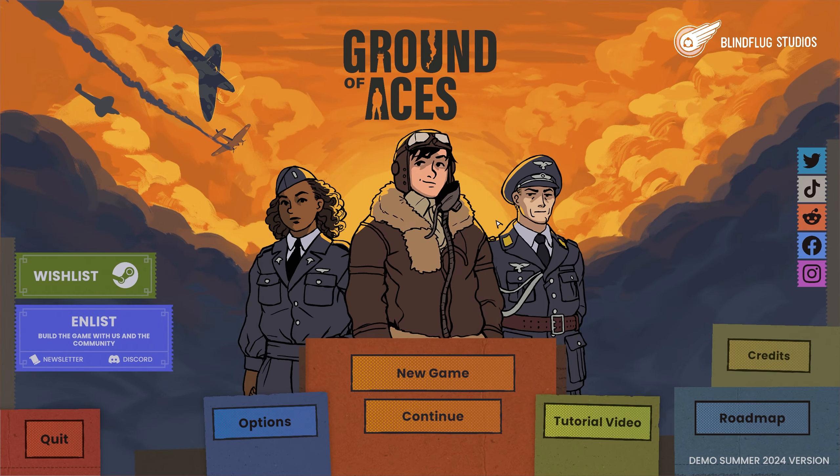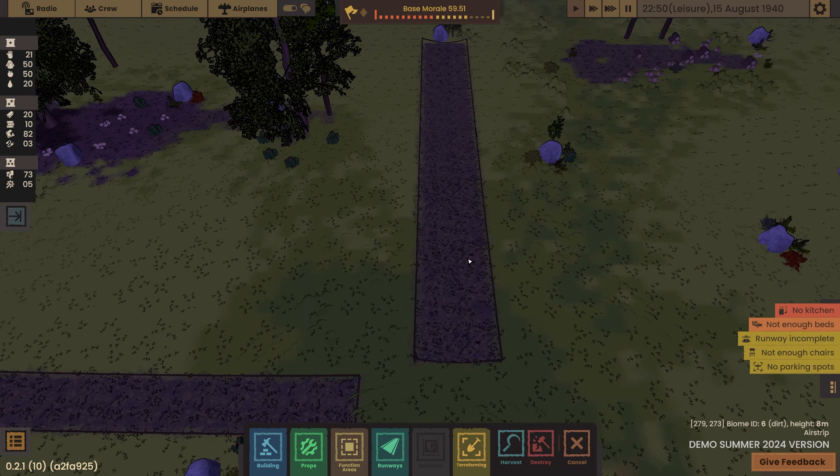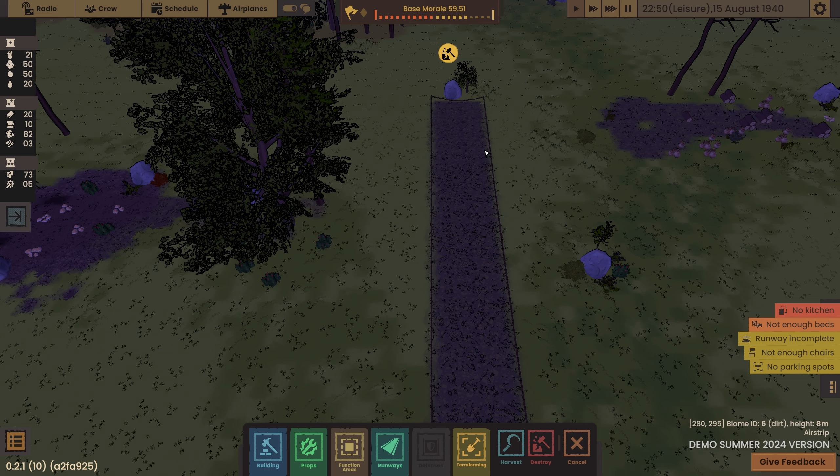We're back playing Ground of Aces - it's like some mixture of Rimworld meets Prison Architect but for building an aircraft base. We're going to continue and try to get a plane off into the sky this episode, because we nearly built a runway last episode but it all went horribly wrong. Hopefully I will become Biggles.